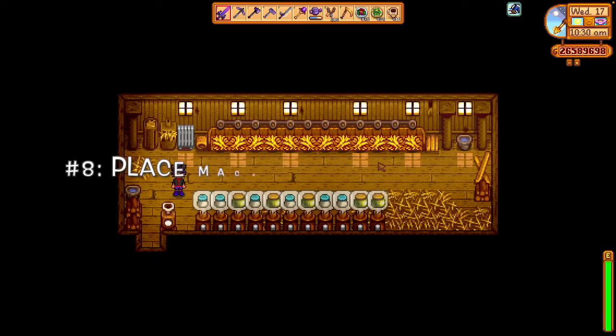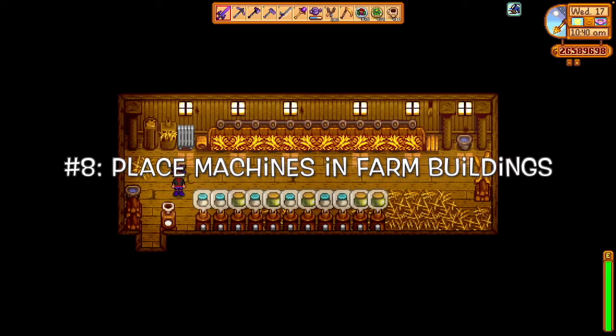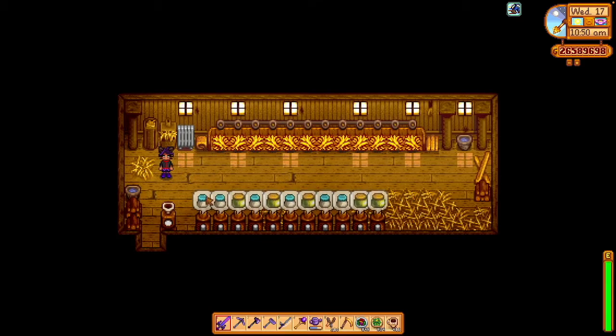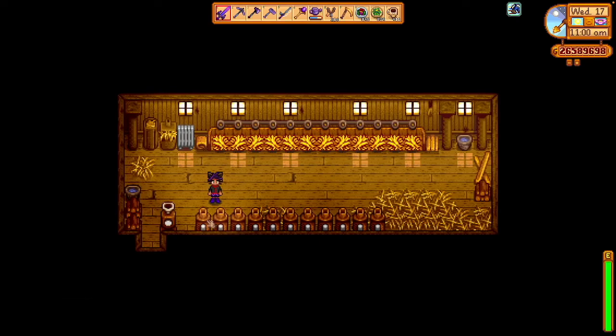Now it's time for tip number eight. A lot of players are surprised to learn that you can place machines inside of buildings. We're inside one of my coops right now and you can see several mayonnaise machines right here — very convenient for collecting. You can also put cheese presses in barns and looms inside these buildings. It keeps everything convenient and close at hand and doesn't take up room outside.